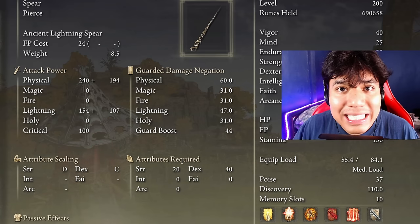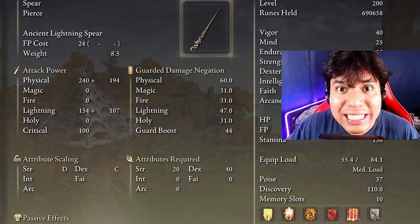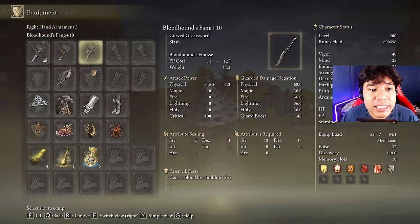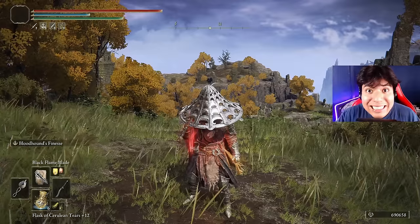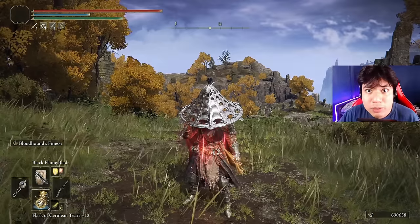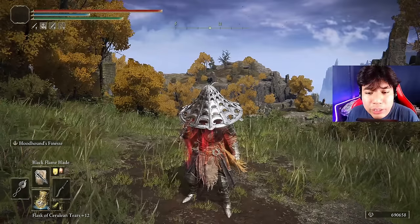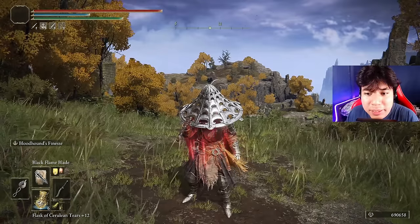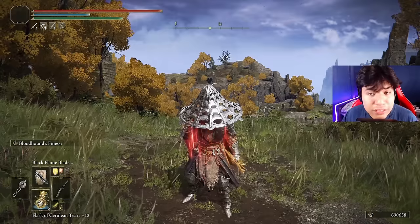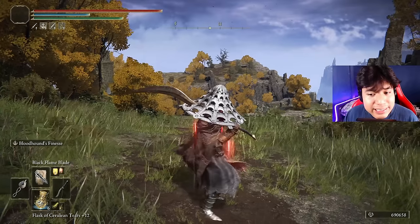The skill of the weapon, Ancient Lightning Spear, will scale only with dexterity. Despite dealing only lightning damage, it will not scale with Faith at all — it scales with dexterity. So the higher our dexterity, the more it benefits our Keen Nagakiba and the Bolt of Grandsax's weapon art. That brings me to the third weapon: the Bloodhound's Fang. I have multiple reasons why I chose the Bloodhound's Fang as one of the main weapons of this build.